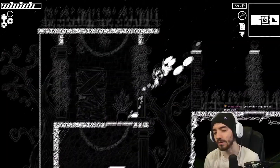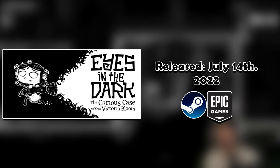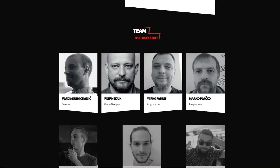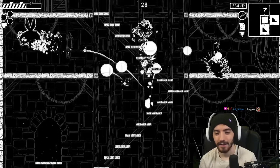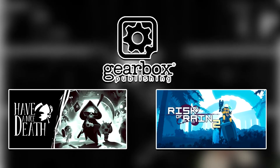Eyes in the Dark is a very fun and unique game in the roguelike genre. It's a twin-stick shooter with fun and addictive platforming. It was released on July 14th of 2022 on Steam and Epic Games Store. It was developed by Under the Stairs, a Croatian development team of 7 people, and Eyes in the Dark is their first game. It was published by Gearbox Publishing, who have published games like Have a Nice Death and Risk of Rain 2.